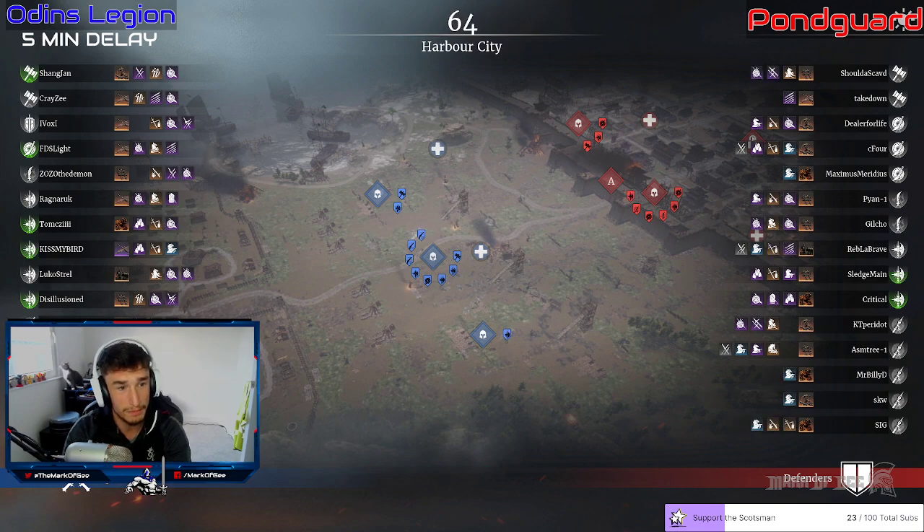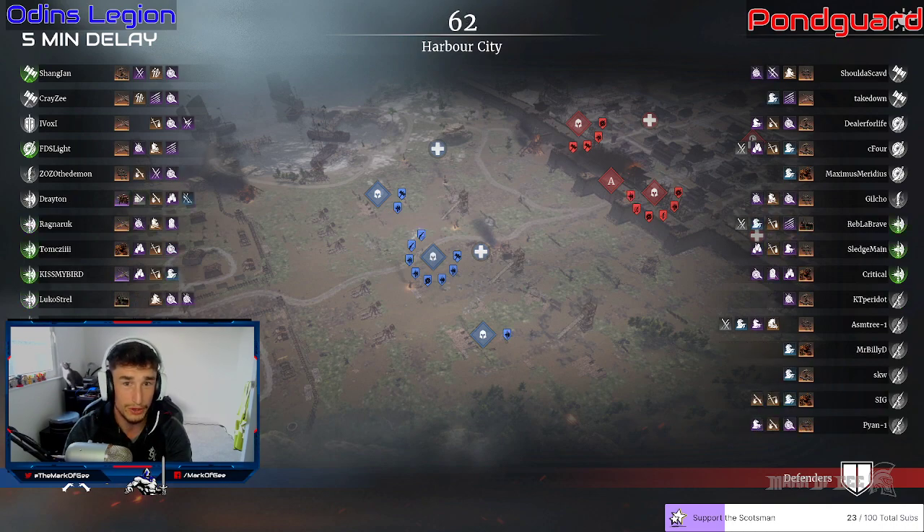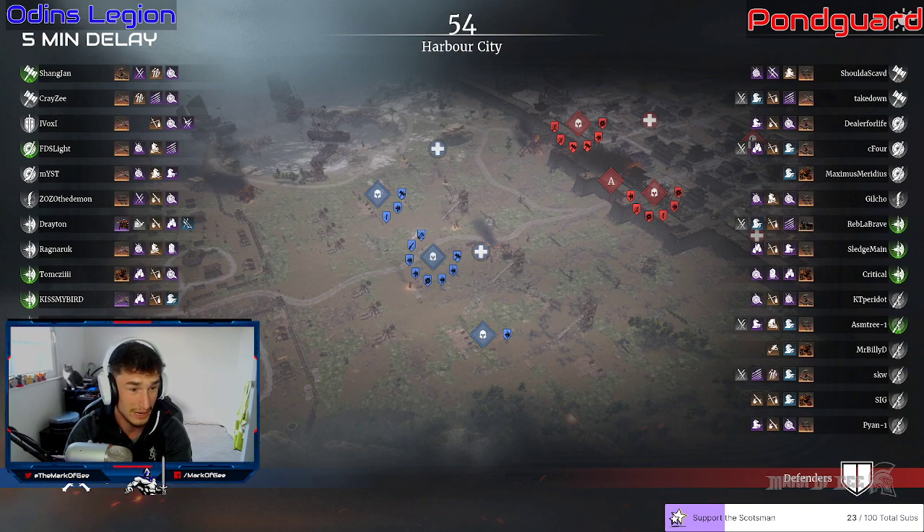In terms of unit selection, lots of poleaxes going in the way of Odin's Legion — Drayton, Ragnarok, Tomzi, Kiss My Bird, Lucas, Dealer for Life all with poleaxes out. A couple of short shots, not too many, and a couple of ranged classes. Thomas Fox with muskets and Emery with the shortbow. Over on the side of Pawn Guard, a couple of poleaxes but plenty of pike players — ASM Tree, Big Bullies, Sig, Payan — all picking up the pike, with some short shots.